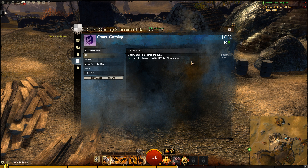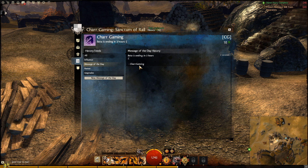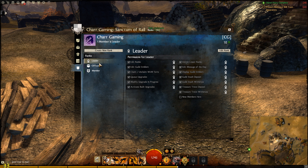Next up we have the history of the guild — who logs on. You can post a message of the day, see the roster, who left the guild, who joined the guild, and there's an upgrade tab as well. This is pretty much your admin section — you can create new ranks and stuff like that.